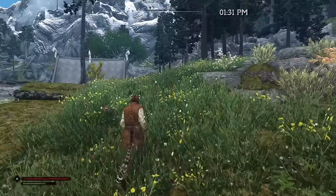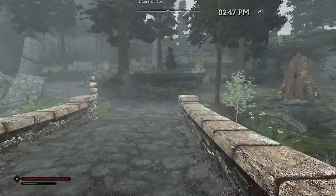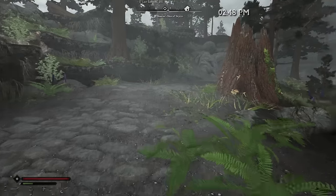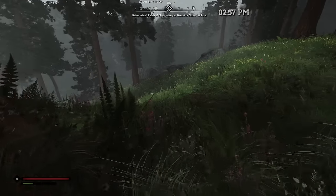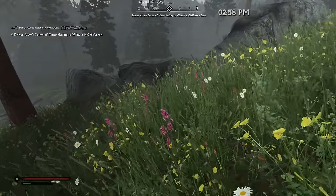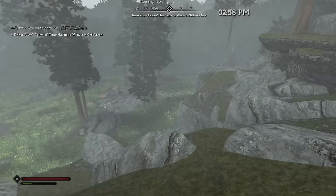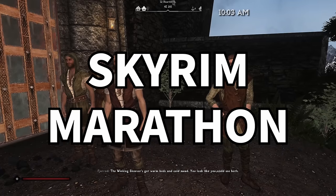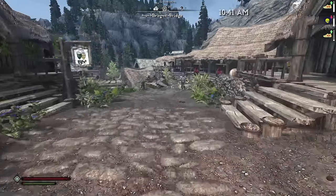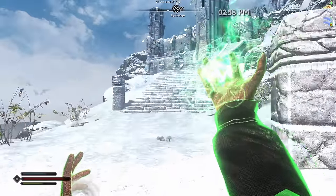We're taking advantage of the huge amounts of new content added in this mod list to create the ultimate Skyrim DoorDasher, focusing on maximizing our delivery speed and ability to weather different types of terrain. The one rule for our character build is that we can't use horses or transformations to increase our speed — it's against the DoorDash terms of service for werewolves to deliver people's food — so we'll be going by foot instead.